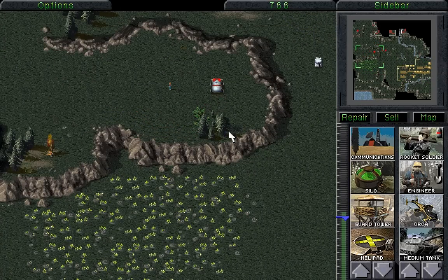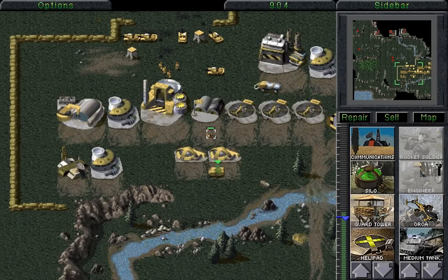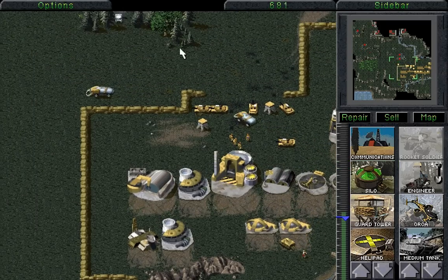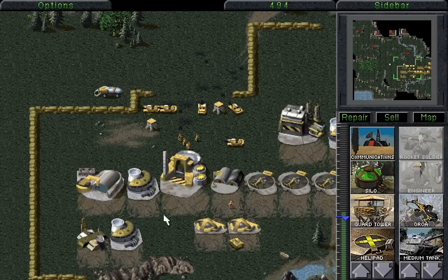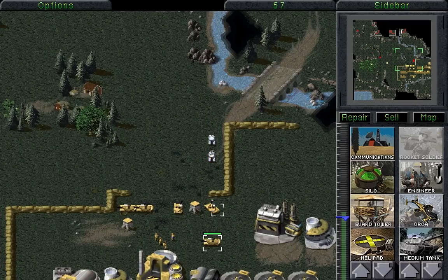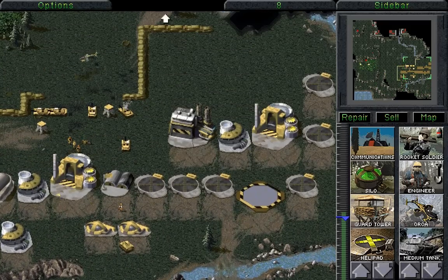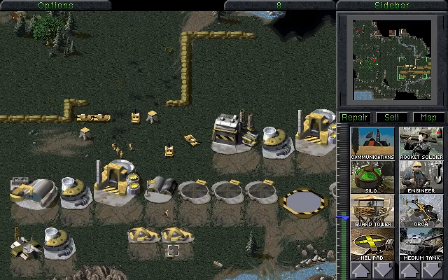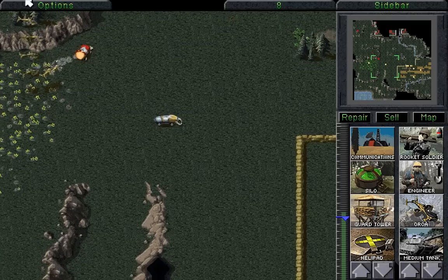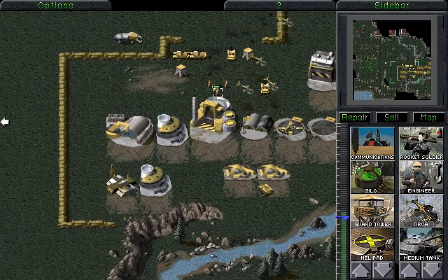If even one harvester gets away, that's a lot of money they're going to get back - they'll be able to instantly replenish everything they've been slowly being starved of. We need to be very careful because that harvester is most certainly going to go around to the other Tiberium field, which is good for us because that field is much closer to our forces. We can safely destroy it without real trouble. We now have a full APC of engineers, which is very important.